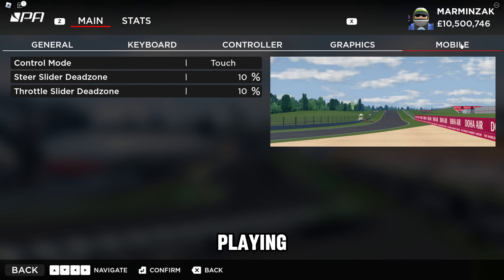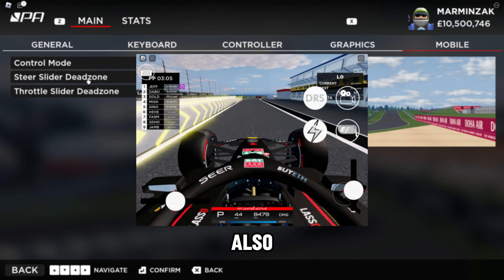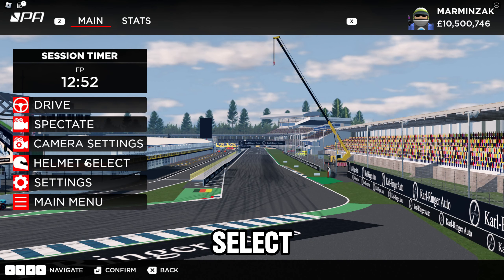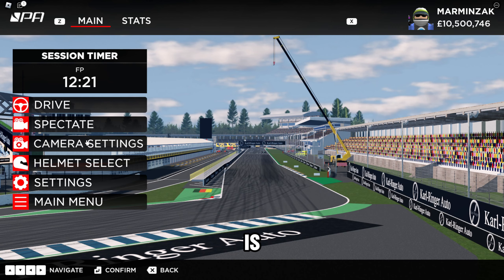For those playing on mobile, if you go to control mode, you now have the new slider option that you can use. You can also mess around with the dead zones to help you get the perfect control. After this, we have helmet select, which is exactly what you'd expect.